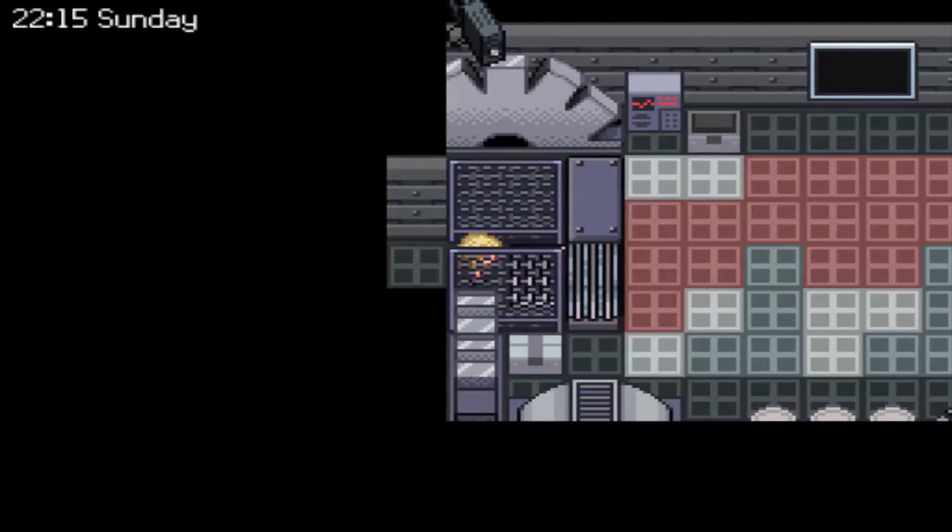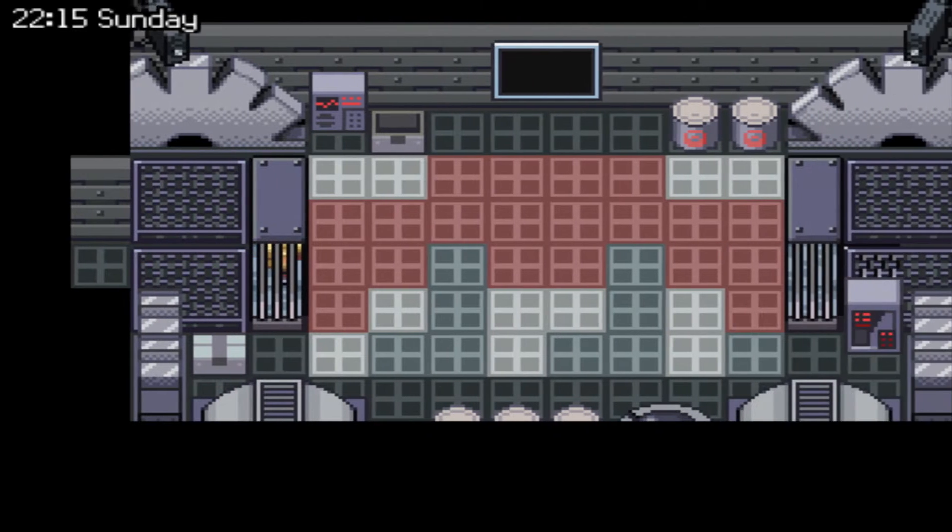Here is the last trainer battle we have coming up. With that trainer out of the way, we can finally move on. Once we step over here, we'll get a teasing view of a few items. Then we'll awake to find ourselves in a room where you can access your PC or heal up. Once you enter this room and enter the cage, you will be trapped. You want to get your team settled and ready for the upcoming boss battle, because once you enter the cage you won't be able to change your team at all.